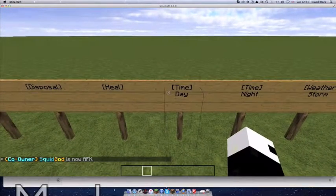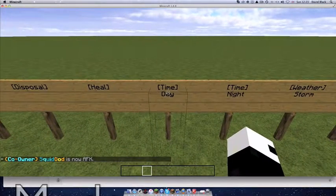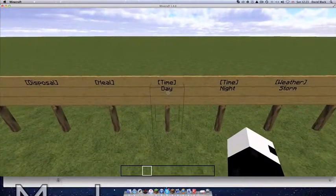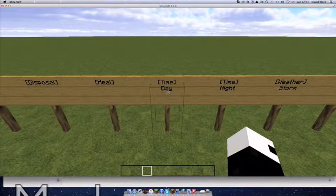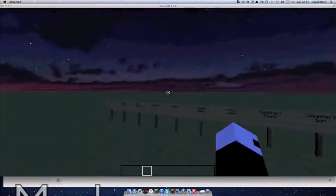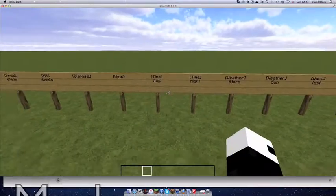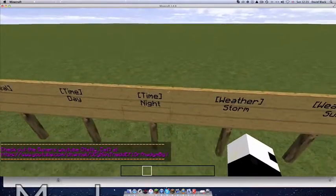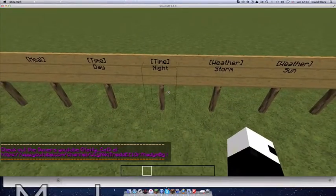The next thing is the time sign. This lets you set the time to day or night. It might be cool for donators or just to make things simpler. If I right-click that it'll set to night, and right-click that one it'll set to day. It's literally just laid out how it's shown, and you can put a cost underneath it as I've mentioned.